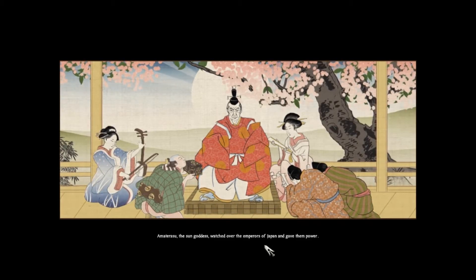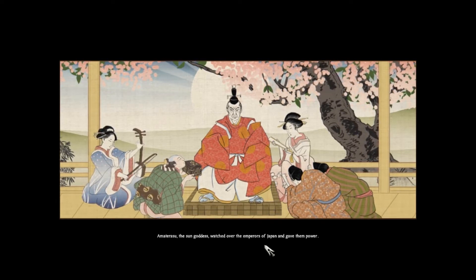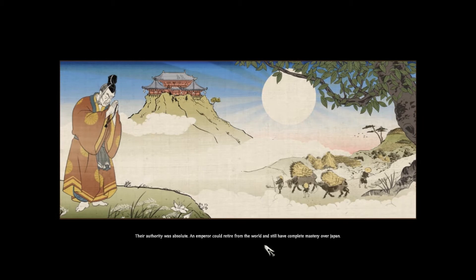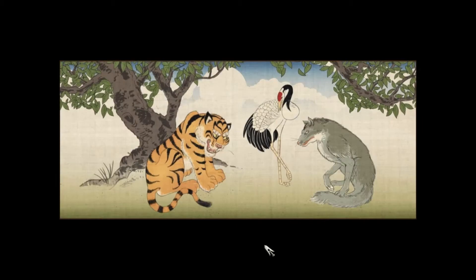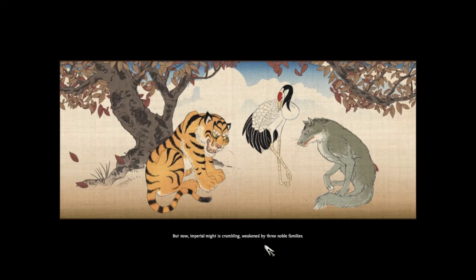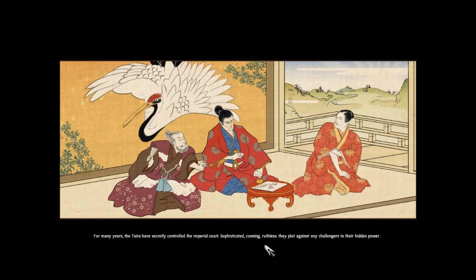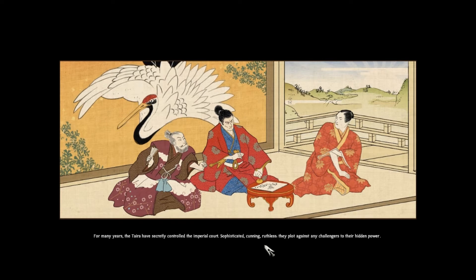Amaterasu, the Sun Goddess, watched over the Emperors of Japan and gave them power. Their authority was absolute - an Emperor could retire from the world and still have complete mastery over Japan. But now Imperial might is crumbling, weakened by three noble families. For many years, the Taira have secretly controlled the Imperial Court - sophisticated, cunning, ruthless - they plot against any challengers to their hidden power.